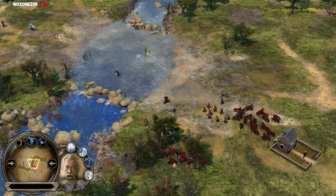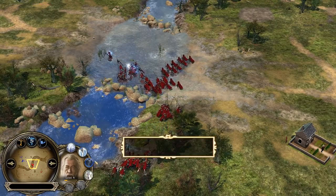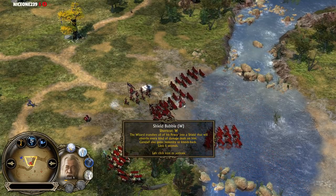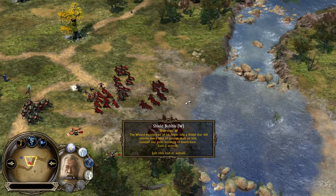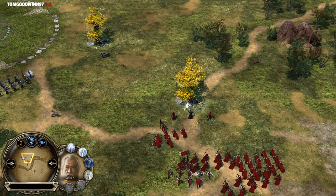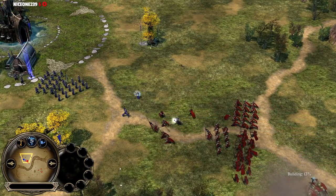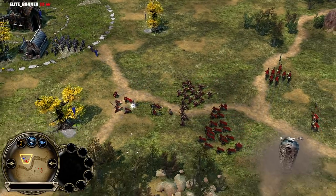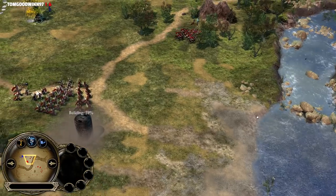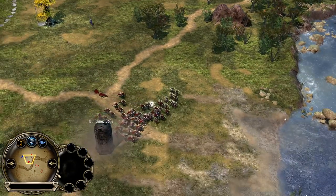That shield bubble gives you the time you need to dive in, activate it, become nearly immune to damage, then go for a beautiful Wizard Blast. Now we have the Fellowship of Elves against the Fellowship of the Men of the West — Boromir, Aragorn, and Gandalf side by side. Almost the entire Fellowship, but Legolas and Gimli are missing — obviously in different factions in BFME 2 — and the Hobbits are missing: Frodo Baggins, Merry, Samwise Gamgee, and most importantly, Peregrin Took.